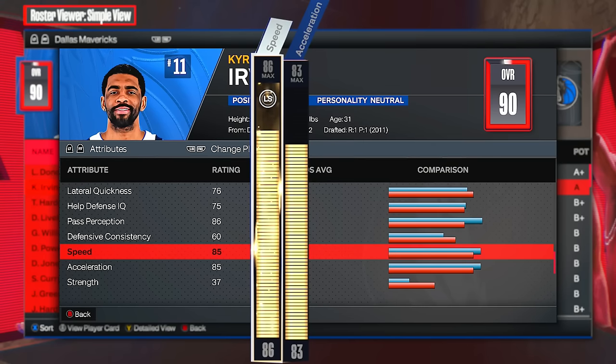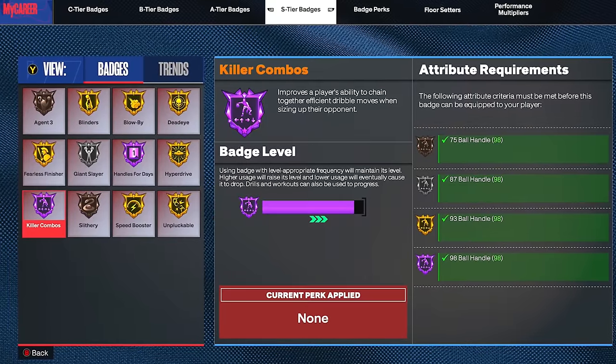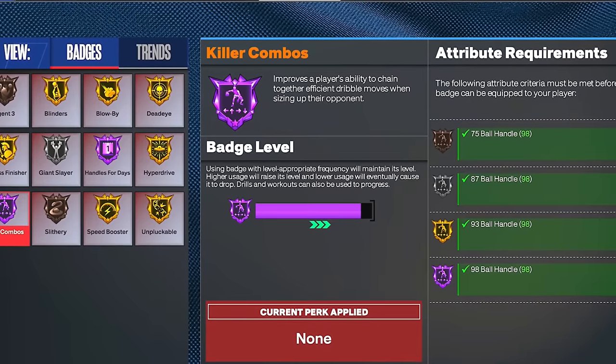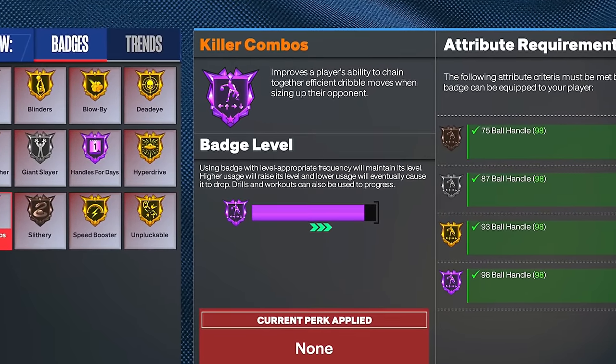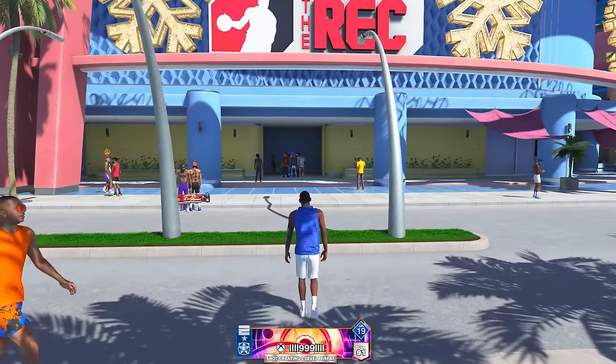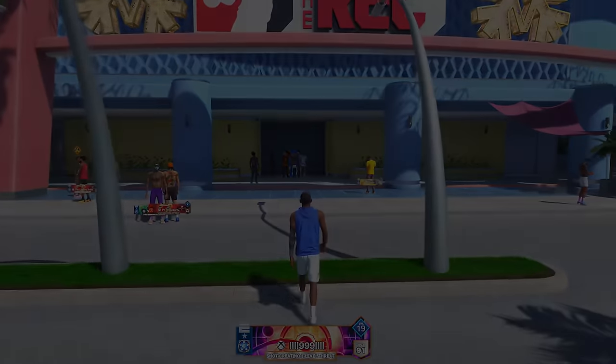Down to speed and acceleration we have almost the exact same as his 2K player. We're also testing Hall of Fame Killer Combos, which is extremely rare to see because you need a 98 ball handle — you probably haven't seen it once this year. I had to make this build very special for my favorite player, so let's hop into the rec and let the gameplay do the rest of the talking.